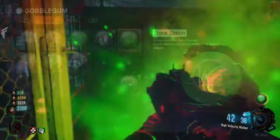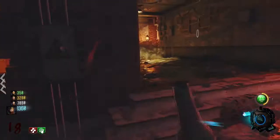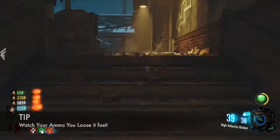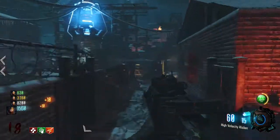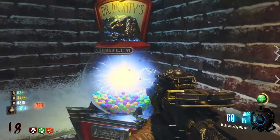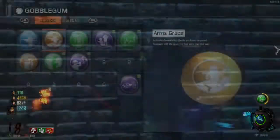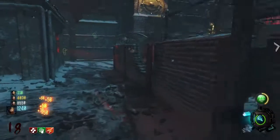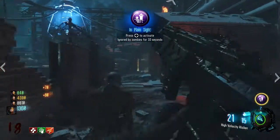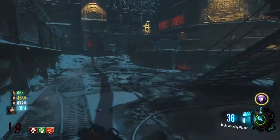The next one is Stock Option. While this one is a little different, if you don't want to reload and you have the Raygun Mark 3 or the Wonder Waffe — let's say the basic non-Pack-a-Punched Wonder Waffe — and you just want to shoot non-stop, then Stock Option is good because you will not have to reload. I'm going to make Stock Option interchangeable with two alternatives. One is Arms Grace: what Arms Grace does is it allows you to respawn with the guns you had if you bleed out. So if you have the Wonder Waffe and the Raygun on The Giant and you die, you'll respawn with both.